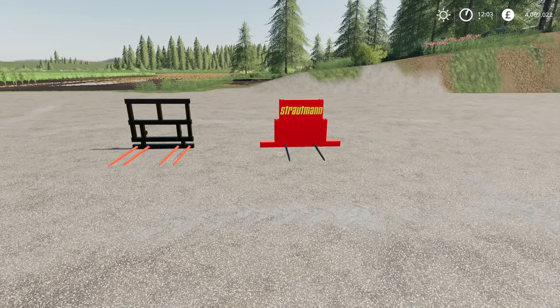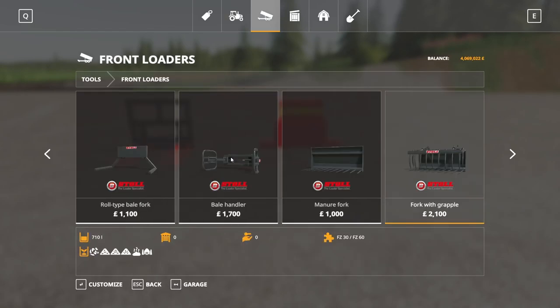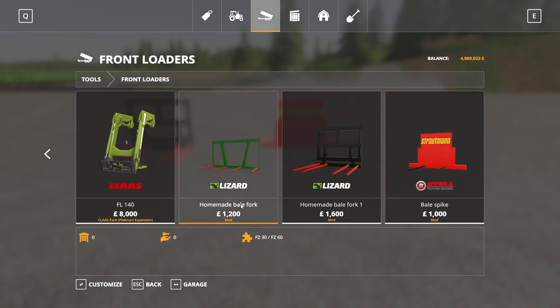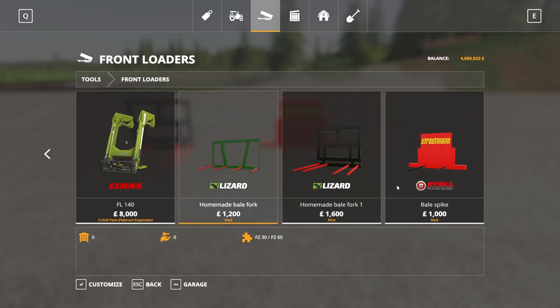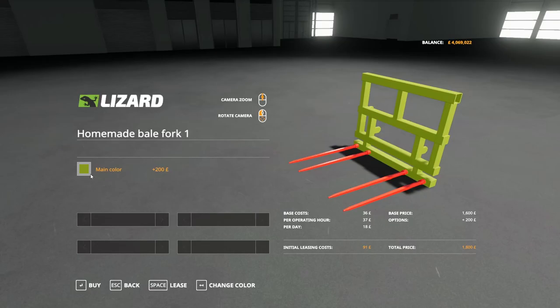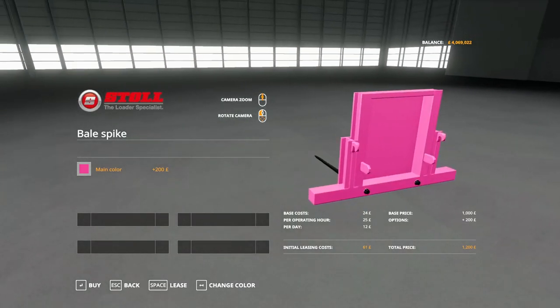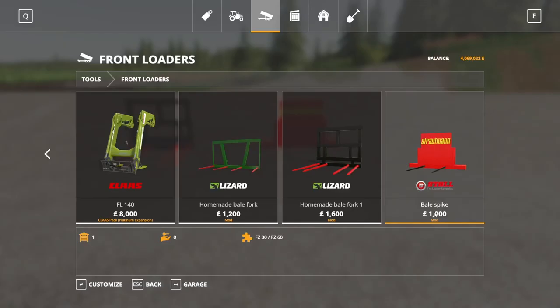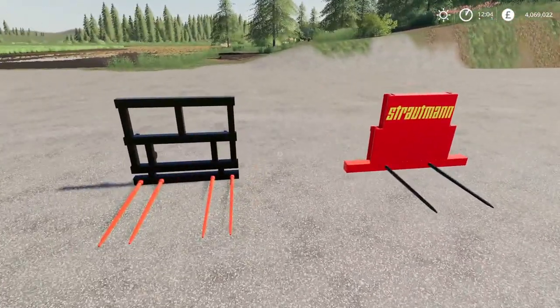Next up we have the Bale Fork Pack by Agrar Modding — 3.49 megabytes to download for all platforms. Found in the store under front loader attachments. The Homemade Bale Fork is $1,200 to buy and runs one slot on console; Bale Fork one is one slot, another is three slots, and the Bale Spike at the end is two slots. Main color on the forks can be adjusted. $1,600 and $1,000 for those other two. That is the Bale Fork Pack.